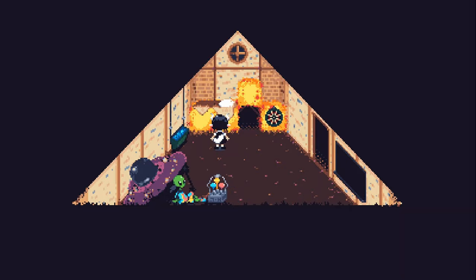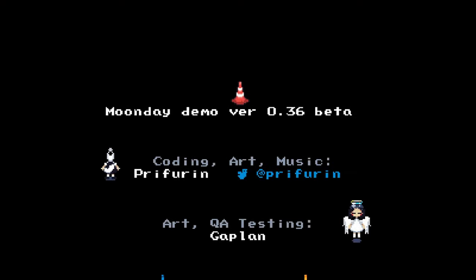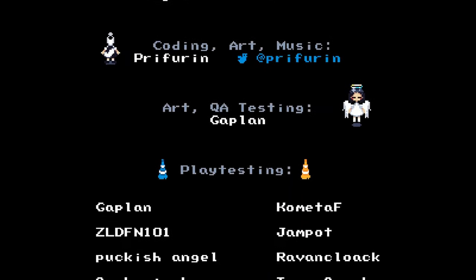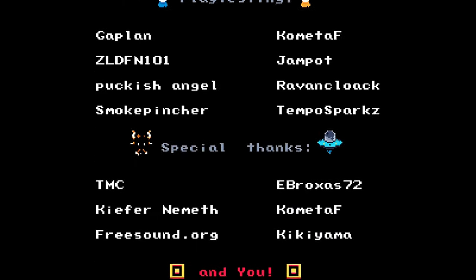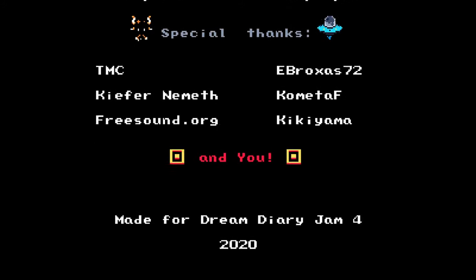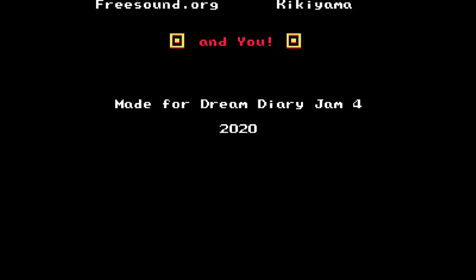There's one thing I want to try. We can interact with that — find the game and see the credits. Moon Day demo! Oh, it is a demo. My bad. Playtesting — Gaplin. These are some weird names, they're gamer names. Made for the Dream Diary Jam 4, 2020.